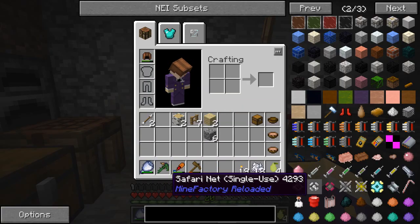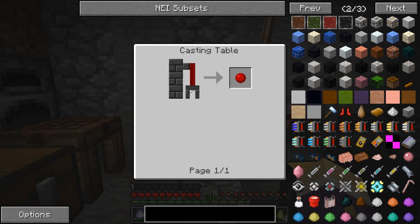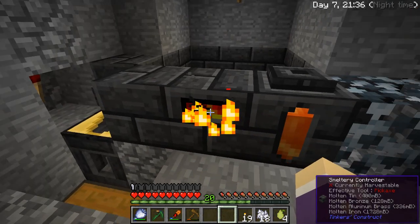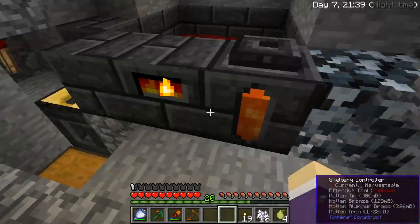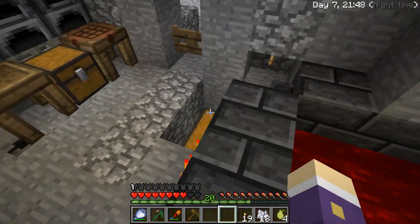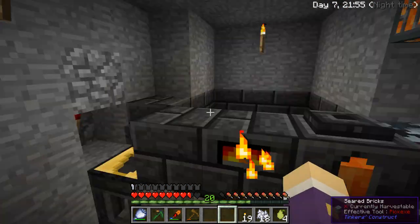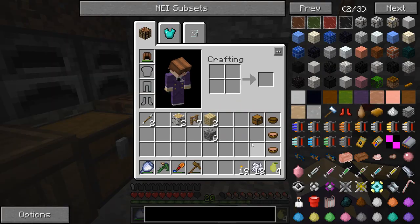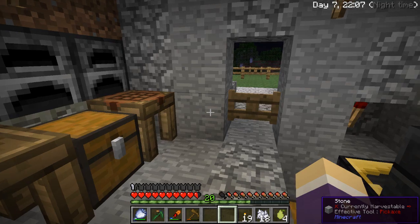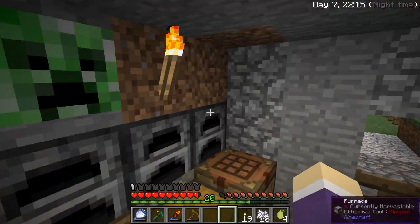So to make this single-use safari net - we've got congealed blood. I can just put blood in the smeltery and then pour it out. How much blood did that put in? Five. My days - that's gonna take me forever. That's not gonna work, that's going to take me forever to put congealed blood in there. I heard something dying outside - oh well, it's outside, I shouldn't worry about it too much.